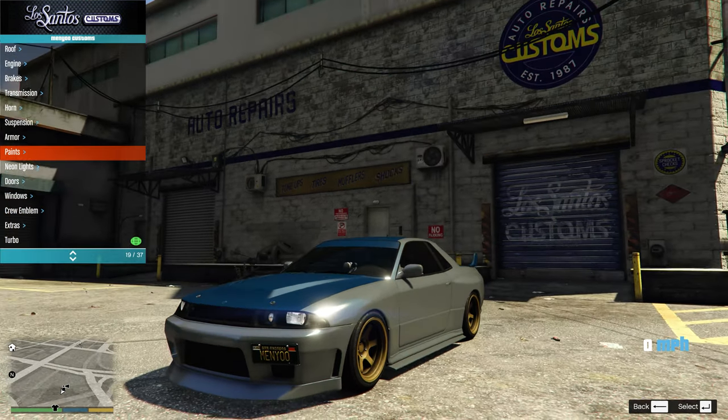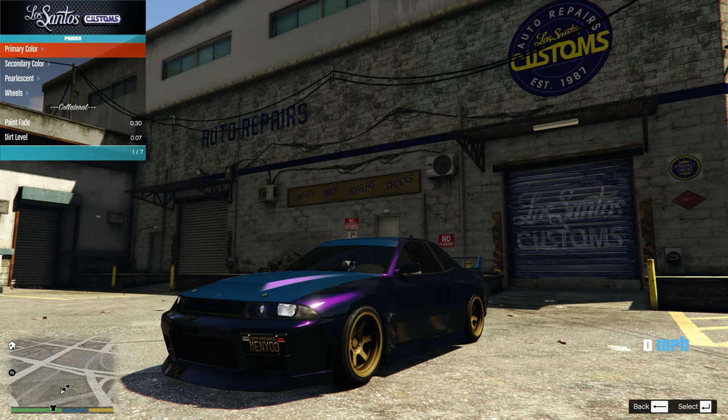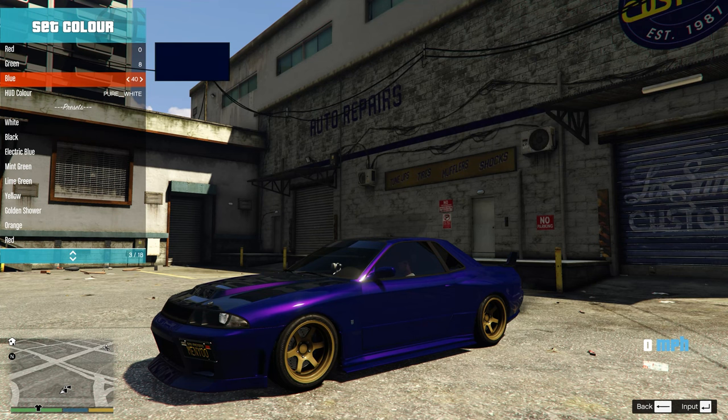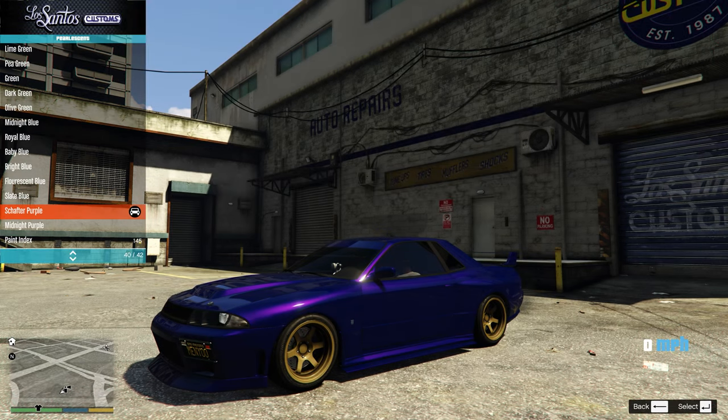There are two different builds we're kind of going for here. The first one is going to be gray, the second one is going to be a nice midnight purple. Toss midnight purple on as the primary color, set the RGB, and we're just going to increase the blue value up a little bit — set the blue RGB to 40. We're going to do the same thing for the secondary color. We're going to change the pearlescent from shafter purple to slate blue.